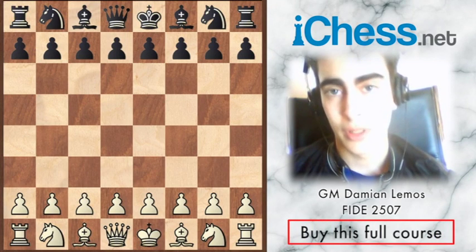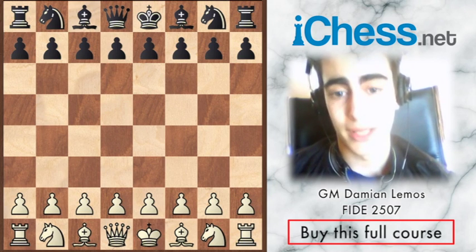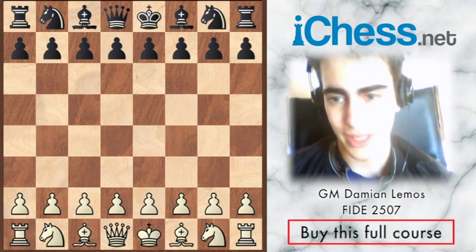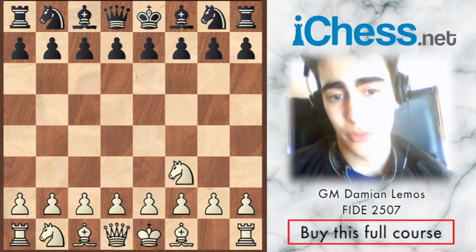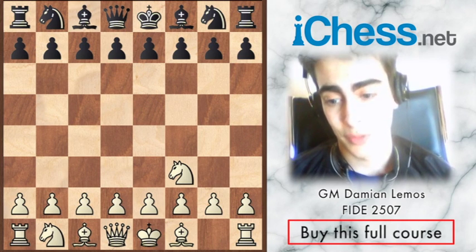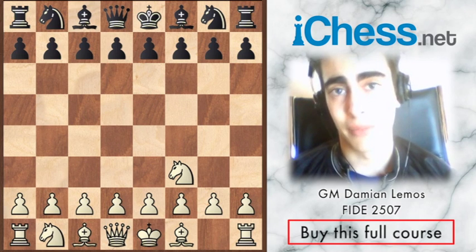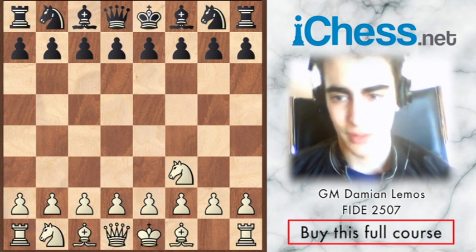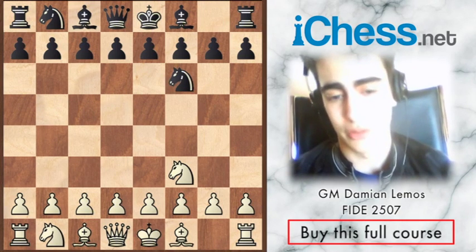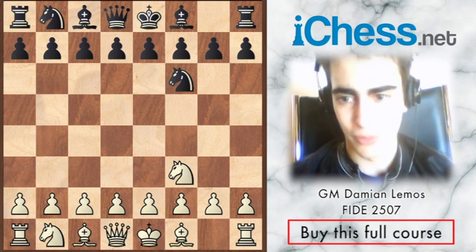We continue studying the Double Fianchetto, and now we'll see another game from French Grandmaster Fresinet. We can find this Double Fianchetto line in rapid games, but I also found a lot of slow games played by strong players with this line, because as we always say, this line is quite flexible for white.